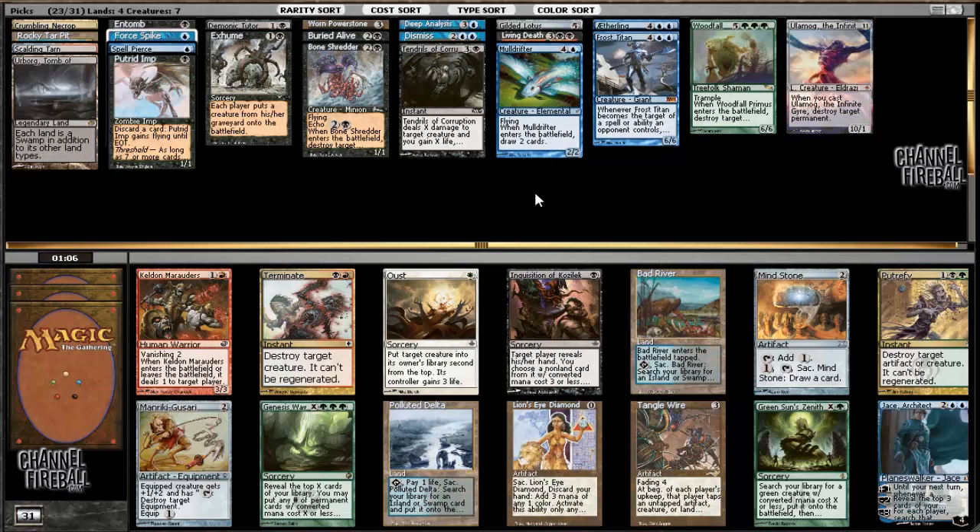What do we have here - Polluted Delta is amazing, Mind Stone is very good, Jace Architect of Thought is quite good as well. The pick is between those three. I don't think I'm gonna take Polluted Delta - I already have reasonable mana fixing. I kind of want Mind Stone just because I have Living Death and Demonic Tutor, so a lot of games I'm going to want to ramp into five mana. I'm gonna take Mind Stone here.